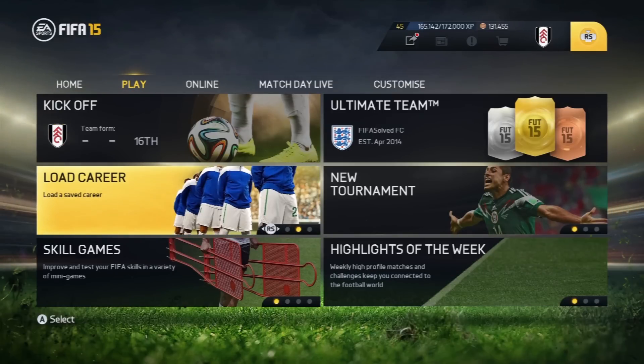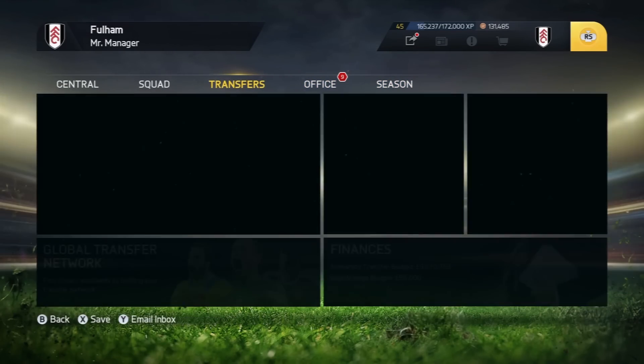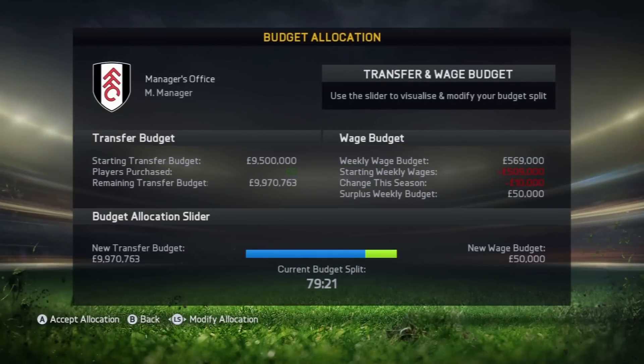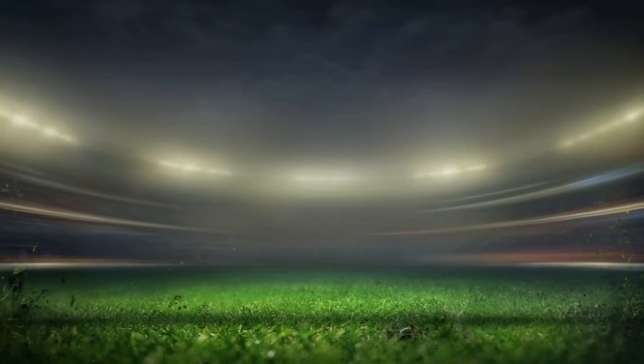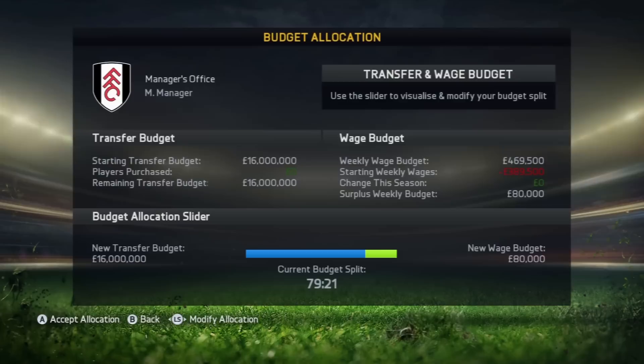Method four is about keeping your transfer budget for the next season, because the board likes to dig into it and take it, which is a nightmare. What you want to do is — Fulham have got 9 million in transfer budget. Smash all of that onto the wage budget. So 241,000 wage budget. Then go to new season. Look at the wage budget and the transfer budget — it was 9 million before, and now the transfer budget is like 16 million. That's how you save your funds. The board will never take it off you — just smash it on the wage budget at the end of the season and put the transfer budget to zero.